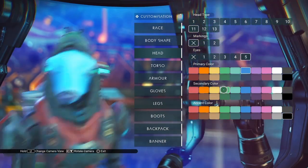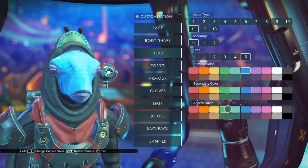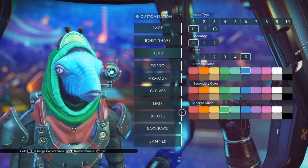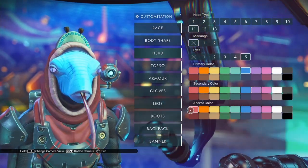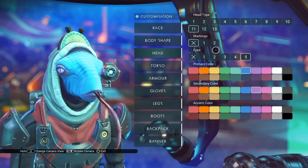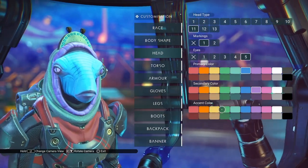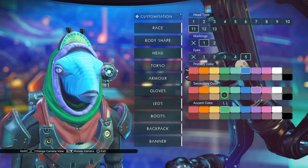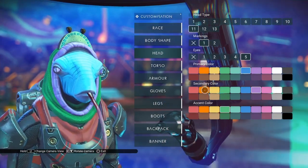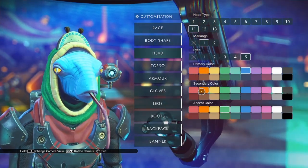The secondary color is the standard — it changes the eyes. The accent color is going to change the color of the cowl. In this case it's changing the entire cowl; the rim is a little bit lighter but the entire cowl color is changing. I mention that because in markings one you get the option to change the rim of the cowl edge, which is set with the eye color.